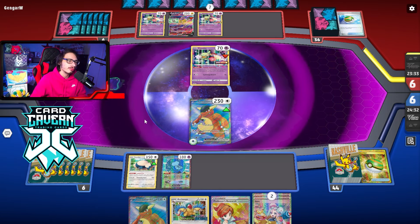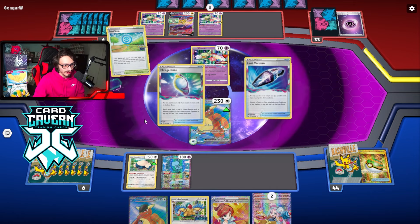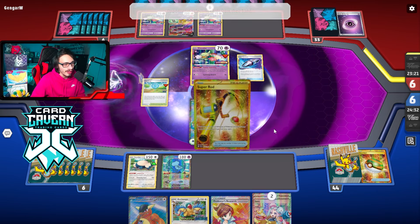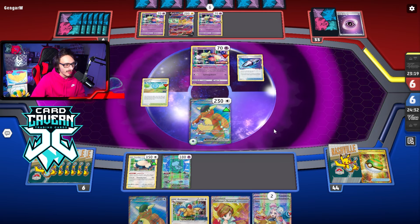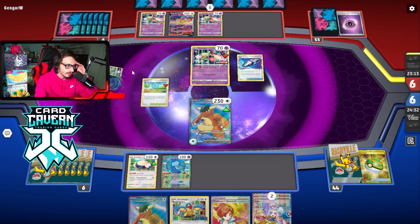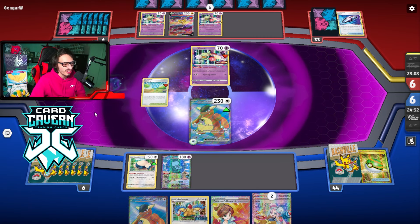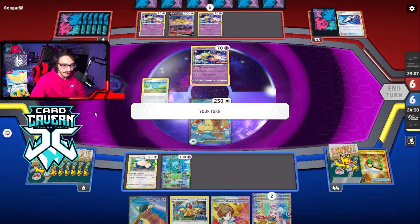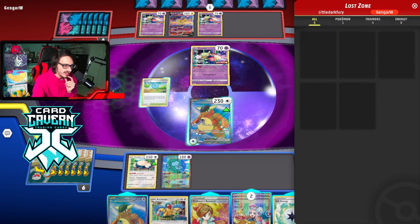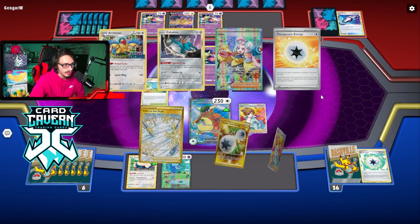That has to be like a Lost Vacuum — there's no way they get the Knockout, right? Pokestop? Yeah, they're definitely playing Kyogre then. Mirage Gate Vacuum — they hit the Vacuum. They're at three, they'll be putting them to five Lost Zone energy. Can they even get there? They could mess up the Kyogre, which is also possible. Yeah, they're at five — they can get to seven next turn. So that's the thing with going Amistar: they get to seven next turn. Maybe we do just have to go Amistar and pray.